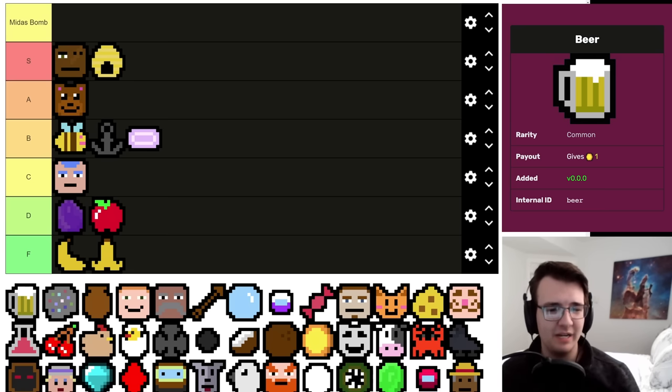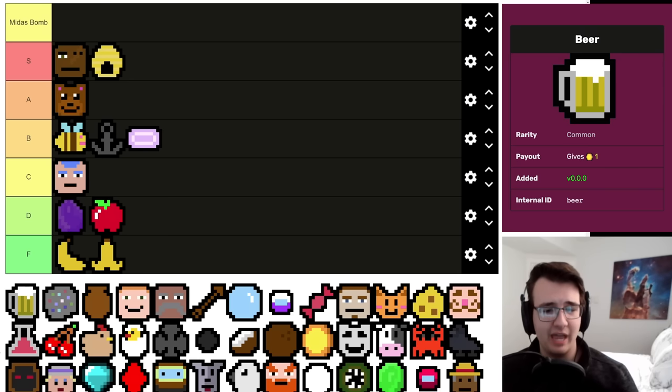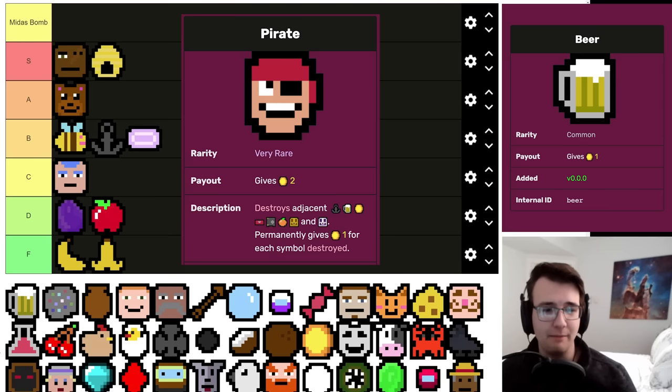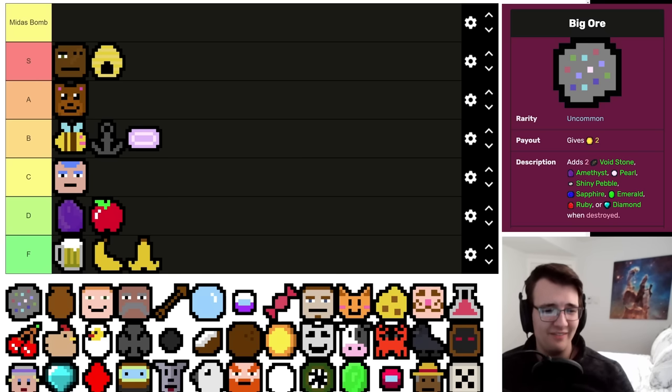Beer — I used to think it was good, then I quit drinking for 18 months, but in this game it's not much better. It has the obvious Dwarf synergy, but if a Dwarf drinks it you only get 10 money, which has basically no purpose outside the earliest early game. Even with Happy Hour it's only going to pay out 20, and that's if the stars align. I'd never take this in anticipation of getting a Dwarf. Its best use is if the Pirate drinks it — that's enough to put it above Bananas.